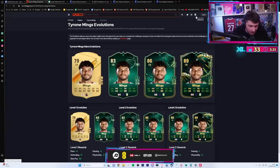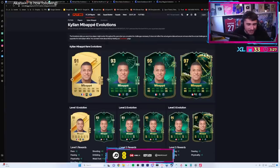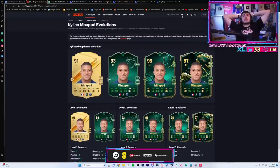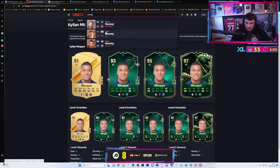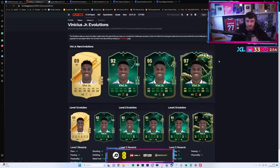Do you reckon we're ever gonna be able to evolutionize an Mbappe? Think about it - last season we got like a Wayne Rooney. Do you think we can evolutionize icons? Where's Rooney? We got like a Vinicius Jr 99, so an evolution won't be off the cards.